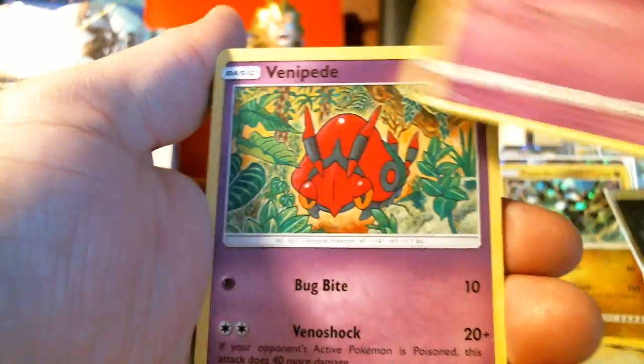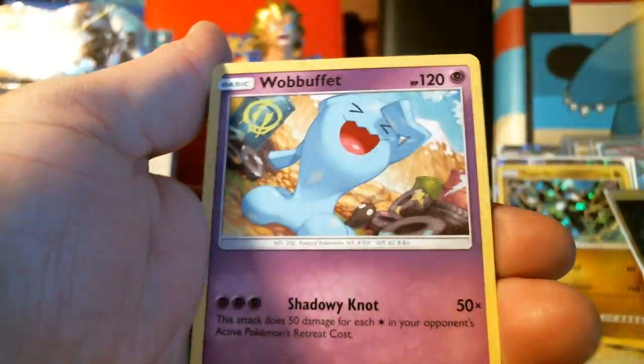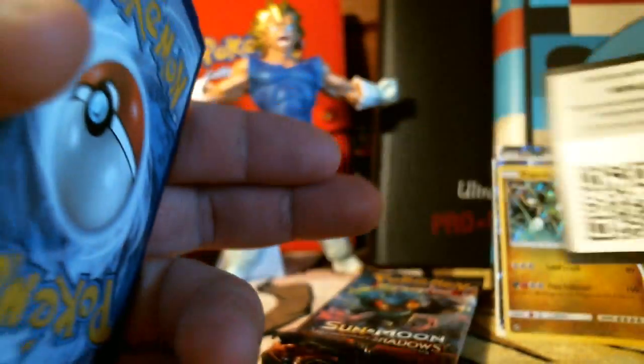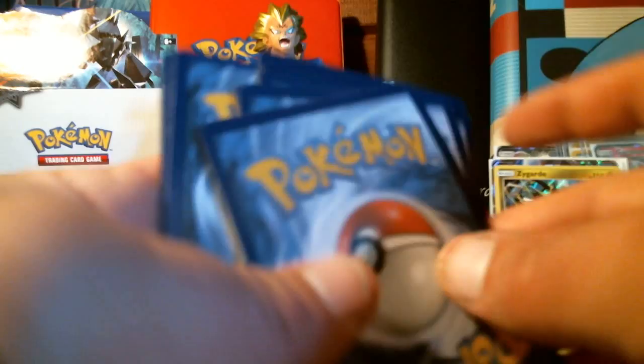Crab Brawler, Morelull, Sandygast, Venipede. Charmeleon! My boy Wobbuffet — Wobbuffet as the rare. We've got four packs left, and we are going to upload this video today. I'm going to have to keep buying singles — I don't think I'm going to buy another booster box for this set just to complete the collection. Every once in a while I go to Walmart, where I get Evolutions, Shining Legends, and a couple others.